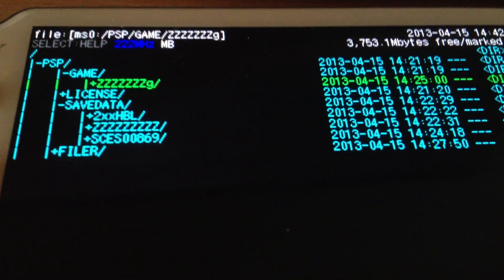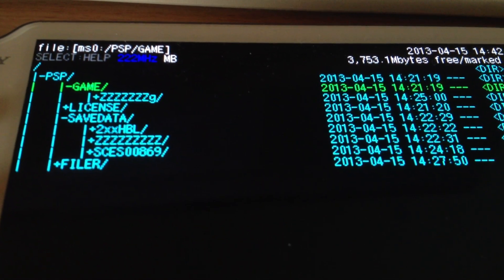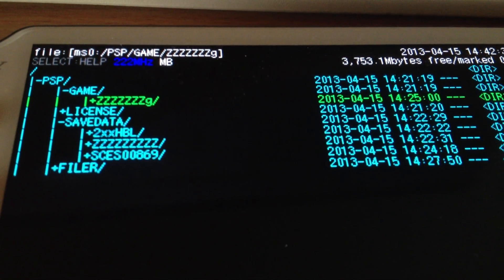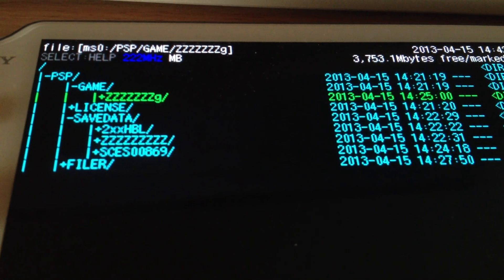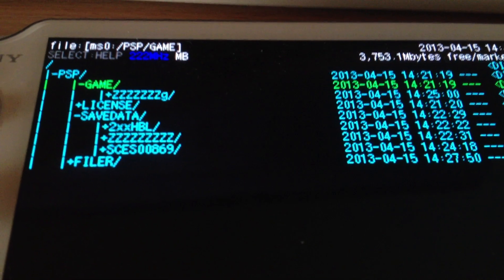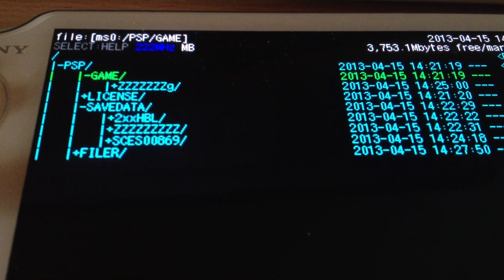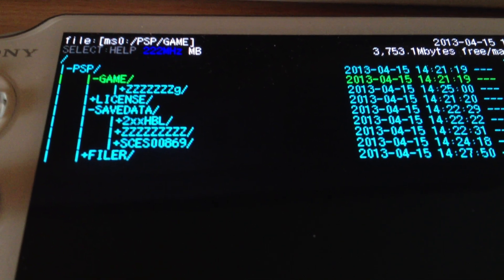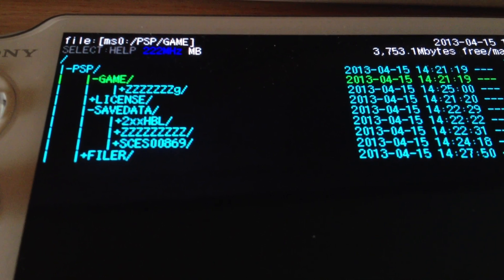PSP Filer is gone, but if we rename 'game' to something like 'game2' or 'gamez', we are able to rename the folders of the games and we are again able to put content into the game folder. So the little workaround is: via VHBL, let it rename the game folder to 'game2', then unzip the file and put the stuff in it, then rename it back to 'game'. That way we have our stuff inside the game folder like usual.